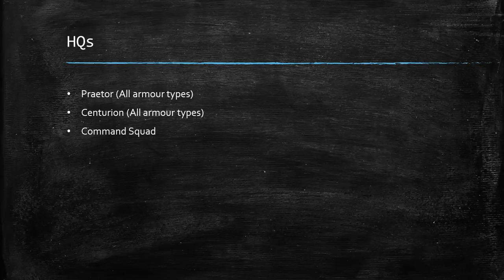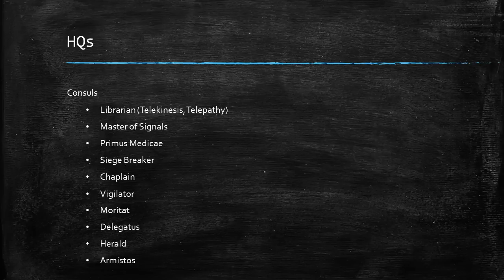Probably the reason you're all here. So firstly, let's talk about HQs. All of the Praetors, Centurions and armor types, and Command Squads are all great HQ choices. They've all got reasons to exist and are good at doing what they do. As far as consuls go, the list is a bit longer, so I'm not going to talk through all of them specifically. But this is the list of consuls that are generally really, really good — the ones that players looking to make stronger armies are going to take.